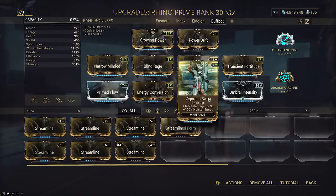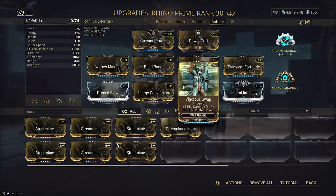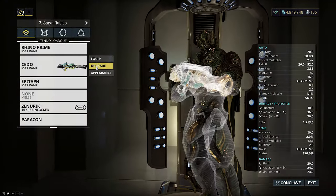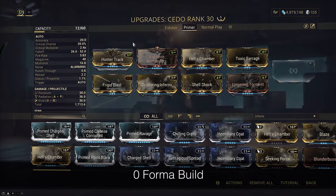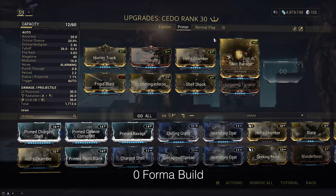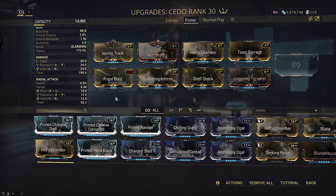For our weapons, we just need something to proc Vigorous Swap. This is more easily done with double guns than melee, due to proc delay bugs of Vigorous Swap when swapping between guns and melee. Viral damage will also increase the Slash ticks of your Shuriken, so I'm taking two primers that will work no matter what weapon I have out. First is the Araceto — the alt-fire bounces up to 10 times, giving you 11 procs total. It procs all 4 primer elements and Blast by default, as well as anything else you mod, giving it pretty good CC and priming potential. There is a slight delay before you can throw it again though. I've modded for Radiation and Viral for maximum CC and damage multiplication.